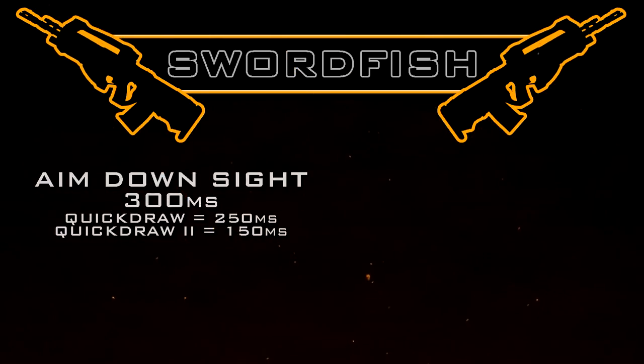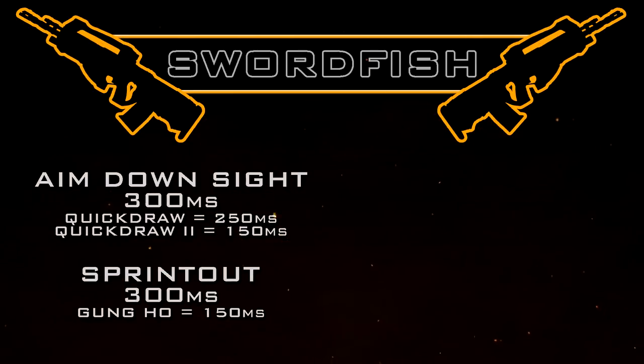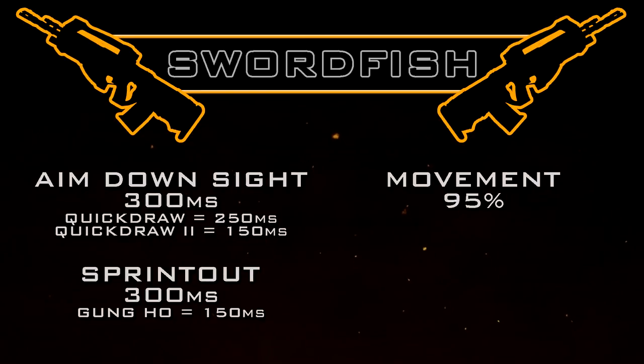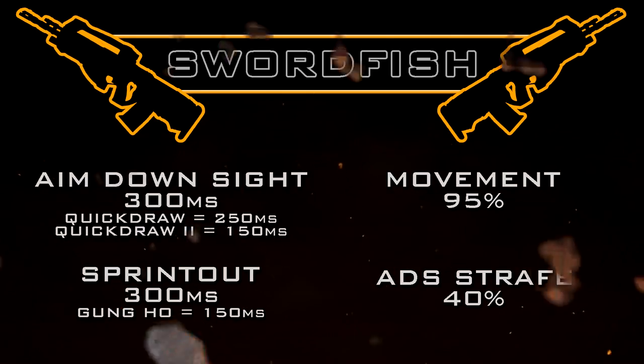For handling and mobility stats, our aim down sight time is pretty much standard for the tactical rifle category at 300 milliseconds. We have the option to use quick draw 1, which brings ADS down to 250 milliseconds — right in line with most SMGs — or quick draw 2, which takes it all the way down to 150 milliseconds, which is extremely fast. Our sprint out time is also 300 milliseconds standard, but with gung-ho we can cut that to 150 milliseconds. Movement speed is standard at 95, and ADS strafe speed is standard at 40.